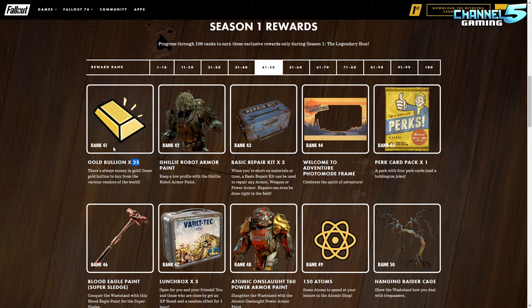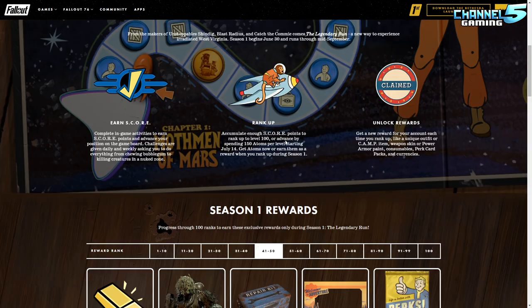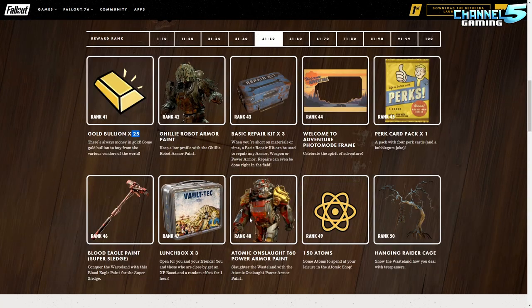Next we get 25 gold bullion, which doesn't even account for what you do in one daily — again, in-game earnable rewards. Repair kits, photo frames, ghillie robot armor paint which actually looks nice, blood eagle paint — not really related to the overall legendary run theme — and the T-60 power armor paint. The hanging raider cage for your camp is freaking badass — I have a place I want to use that and it's going to look really cool.